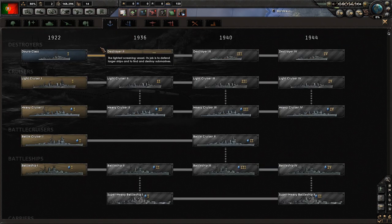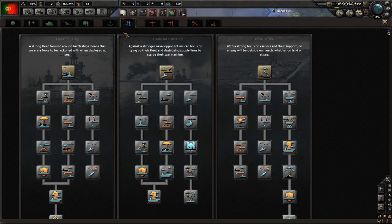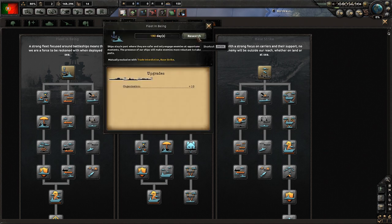Next research - we could look at some naval stuff. We are a little bit behind on naval stuff as well, we only have one class of ship. It was a class of seven destroyers launched in the early 30s, built in both Portugal and the UK, and two of the ships were sold to Colombia in 1938. So they're just early 30s ships. Naval doctrine - we're going to try and get our naval stuff going. We probably want to get quite a lot of naval stuff going because we have quite a lot of Navy. A strong fleet focused around battleships, or we can focus on tying up fleets and destroying supply lines, or base strike with a strong focus on carriers. I think we want to just try and get the biggest fleet we can, a really large amount of battleships and just try and hold our coast.